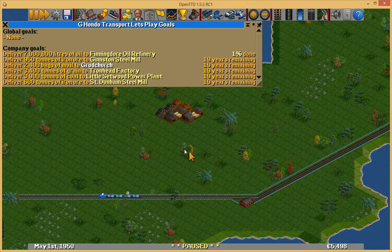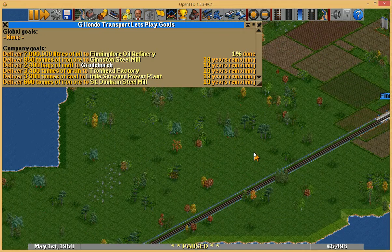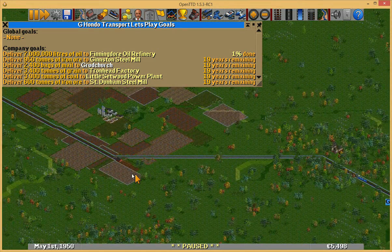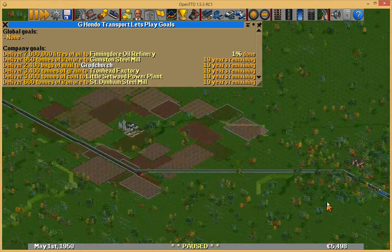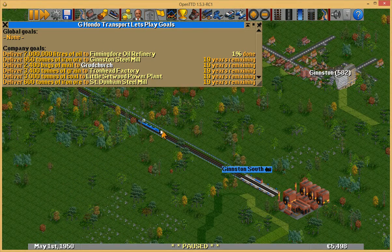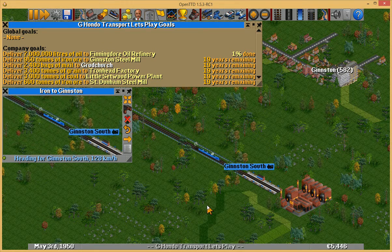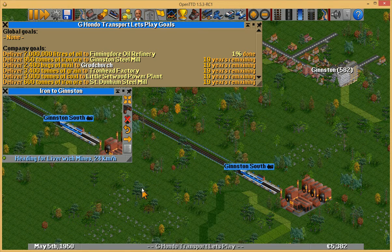So we have lost a little bit. On the upside, it's not much. At the end of the last episode, we had done this train here hauling oil to Finningdoor, and I had just started a very similar setup — you'll see I've already built the train here — hauling iron from those mines over here to the steel mill. Good news is you haven't lost much other than me actually building the train. As this train pulls in, it's going to pop up activating the station because I just created this, so you haven't really missed all that much.